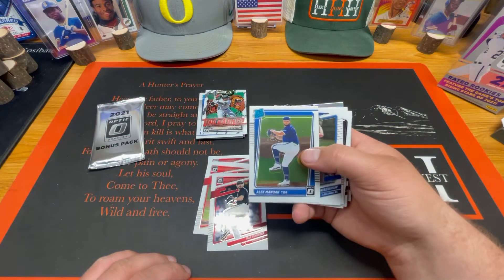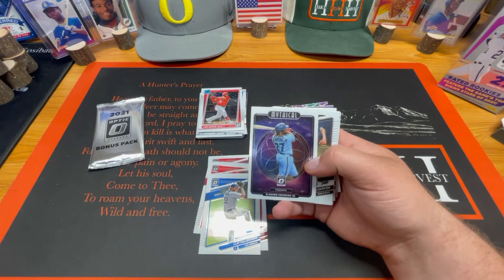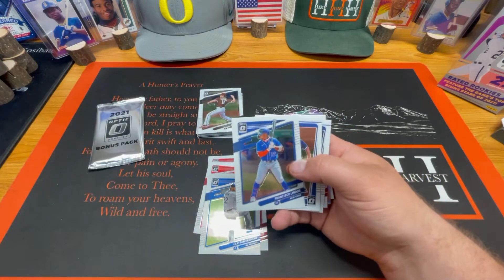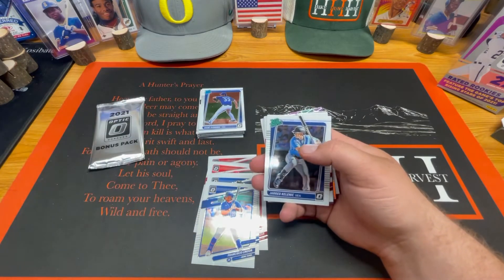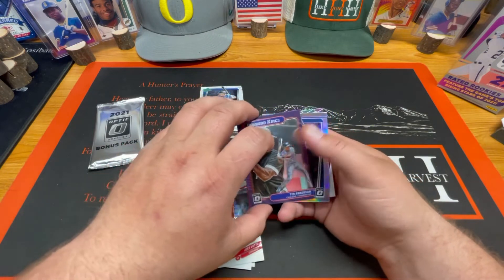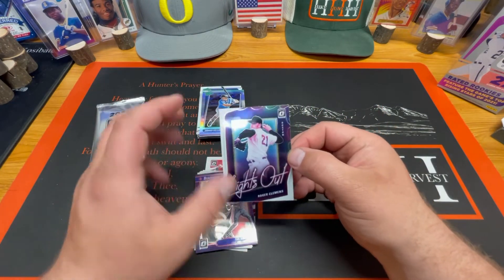We got Alec Manoah, Clayton Kershaw, Luis Garcia, and a Mythical of Vladdy Guerrero Jr. — baby, super clean there! Yu Darvish — shout out to the Shayster — Francisco Lindor, Dane Dunning rated rookie, Jared Kelenic rated prospect, Joey Votto, Tim Anderson, a nice Jared Kelenic rated prospect silver, and a Roger Clemens Lights Out — that's super clean there.